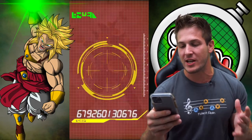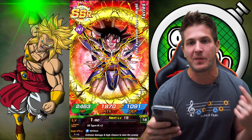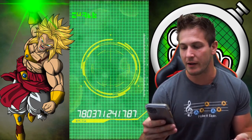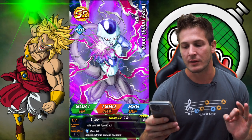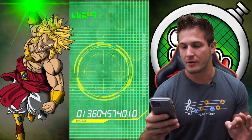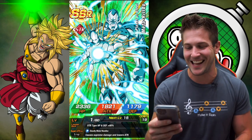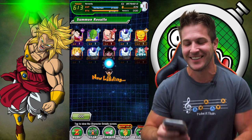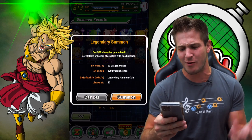But who's gonna be the GSSR? We're in the same family — we just want Goku. We're in the same family, we got Turles. Let's get little bro Goku. Nope — it's gonna be Rildo. I said it wrong on purpose. That's okay, whatever, I don't care. Let's go again, let's hit that multi summon.